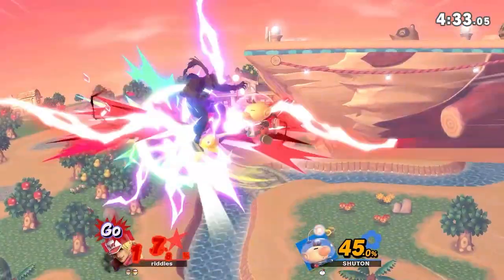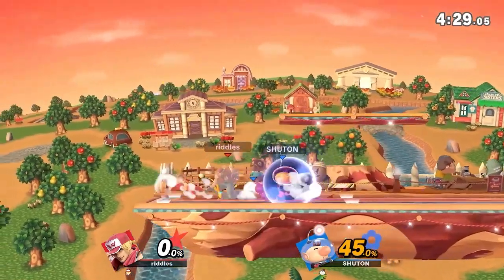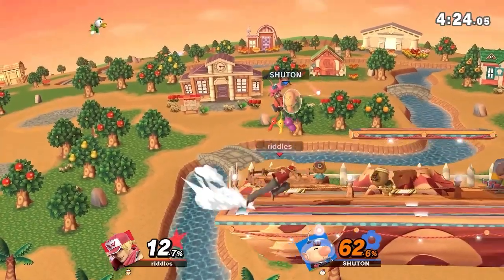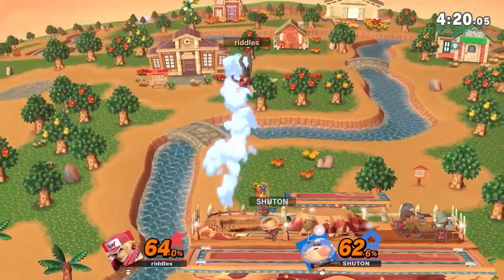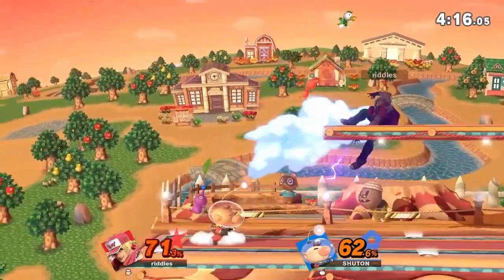Good swing, one up B left. Did you see the timing? Chuton right there — I don't know if Riddles did end up doing the intangible up B, but I feel like Chuton actually waited to get the tail end of the up B, because that's when Terry's vulnerable. And even going for the sweet spot, Chuton just positioned right underneath the stage to make sure to get that back air. That was absolutely immaculate.